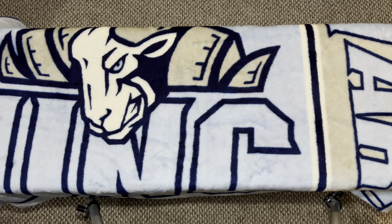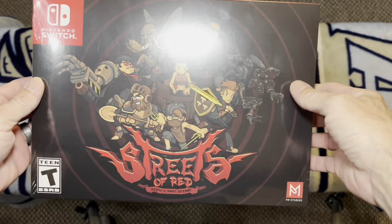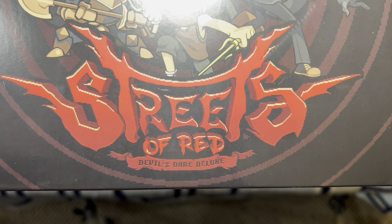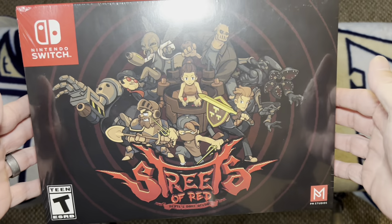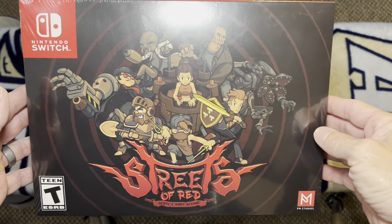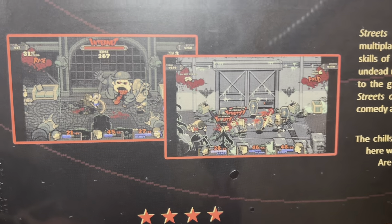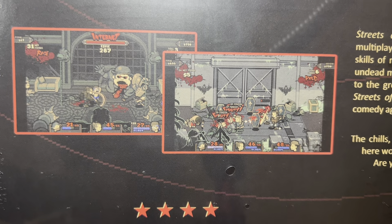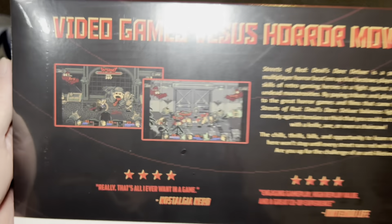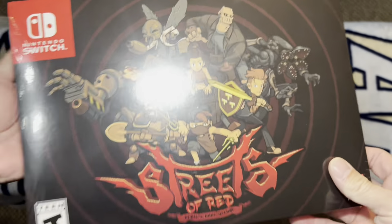In no specific order, and I am going to run through these quick because I've got quite a few. We're going to start off with a big box and that is Streets of Red Devil's Dare Deluxe. This is a side-scrolling beat-em-up that is horror themed with a bunch of 80s horror characters. It is a very gruesome, super fun game. So if you want to get your beat-em-up on in a Halloween style manner, check out Streets of Red.